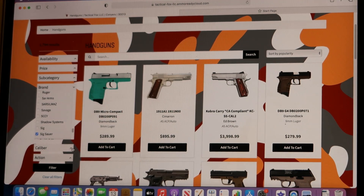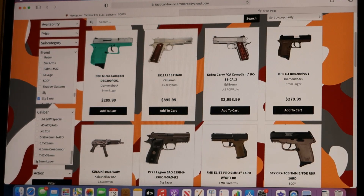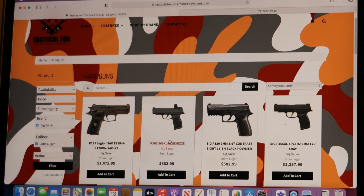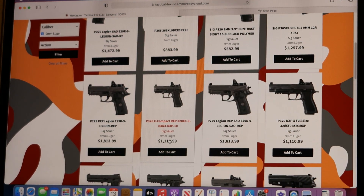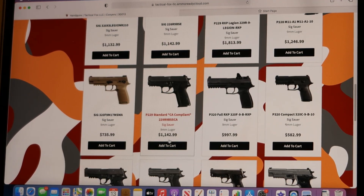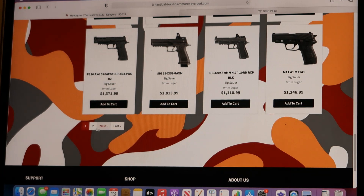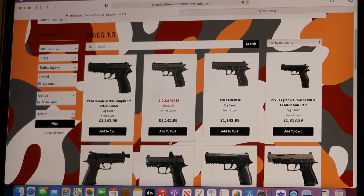Get your filter. Let's hit the caliber - let's go nine millimeter. Click on nine, then you get your filter. Boom, there it is - all the SIGs under nine millimeter, all of them pop up. Let's find the one you like best, click on it. That's hot - like that P320.